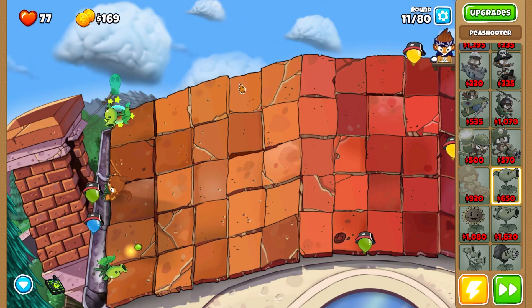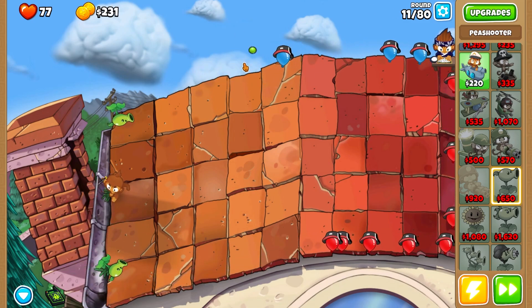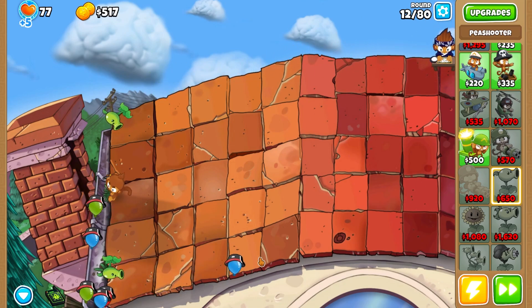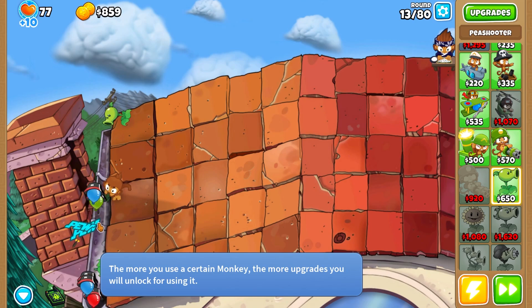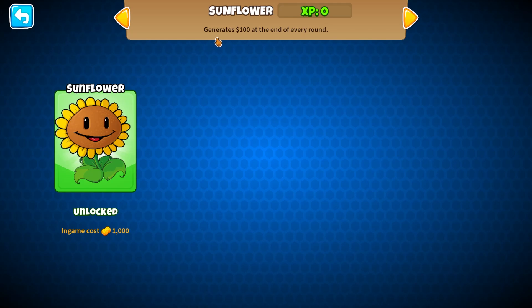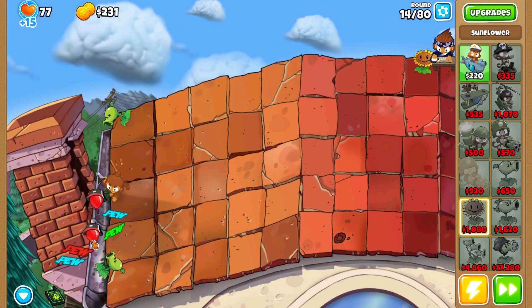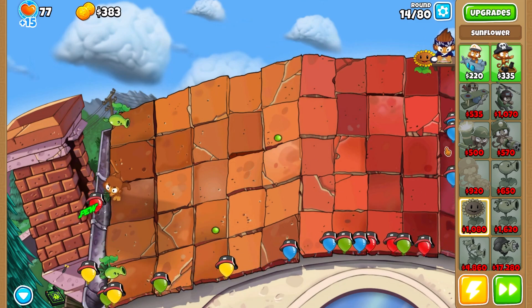I'm gonna go ahead and throw down another Peashooter up here. They're not the greatest tower in the world, but they'll start us off. Next, let's take a look at the Sunflower — costs 1080, which we can afford after this round. The Sunflower generates $100 at the end of every round, so it's kind of like producing sun, but not really. They act almost like banana farms, which is cool.